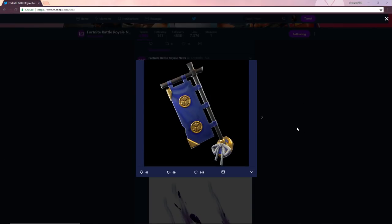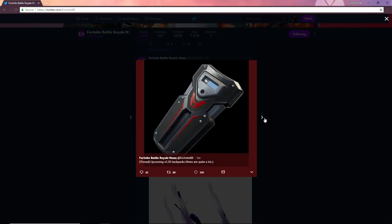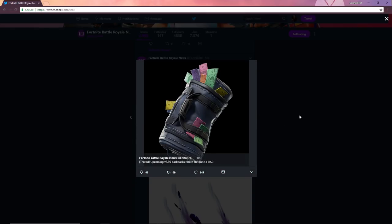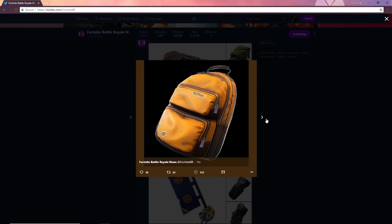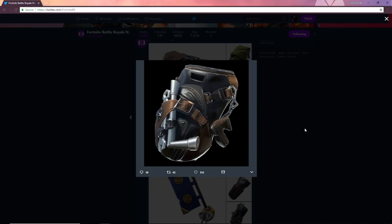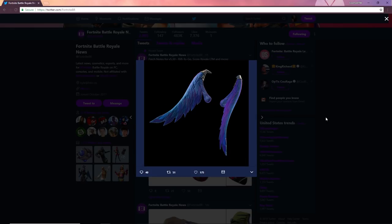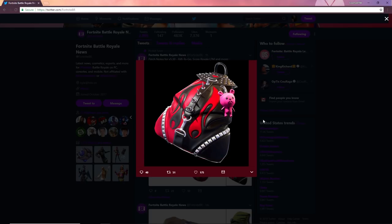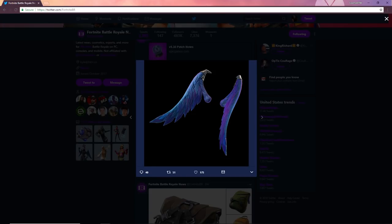Out of all these skins, my favorite is obviously the girl Raven — it's going to be a 2000 V-Buck skin I'm guessing. We've also got some more back blings: a samurai back bling for the samurai skins, the starter pack back bling, and what looks like motorbike ones too. There are even more back blings — this update is absolutely stacked. Oh my god, and we've got the Wings 2.0! I am so happy about this.